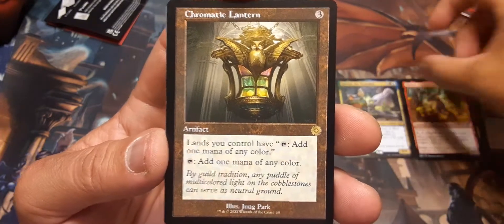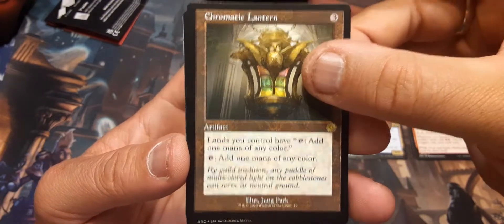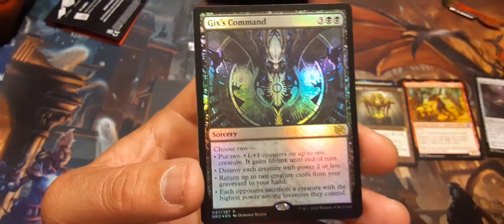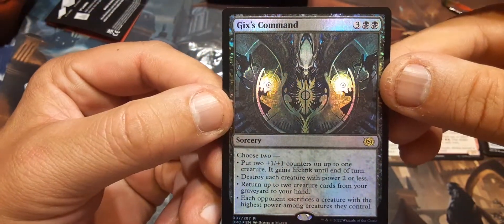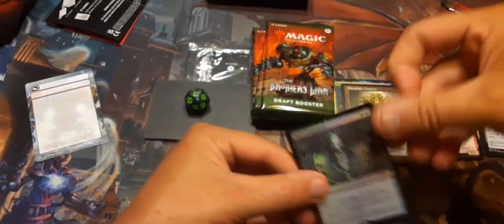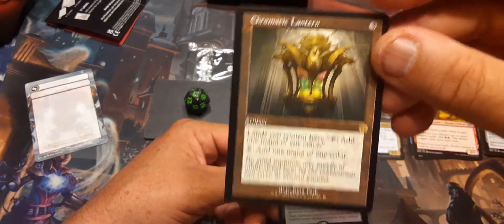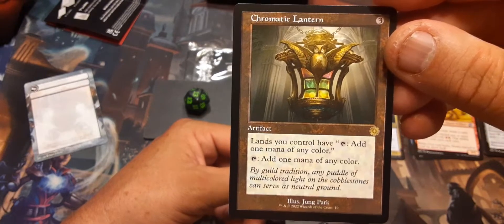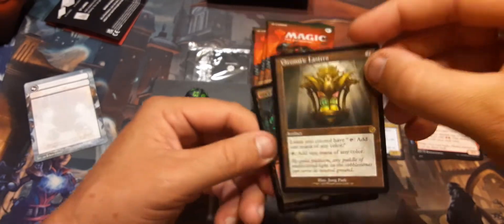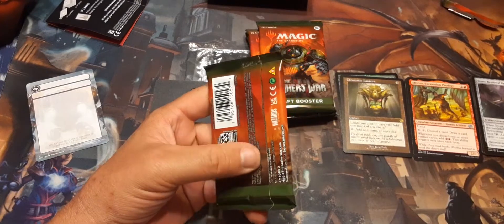Chromatic Lantern — I was just talking about this with a friend of mine. Chromatic Lantern in the retro frame — this one's good. And I got Gix's Command Foil — that's cool. Three and five: put two 1/1 counters on up to one creature with lifelink. I actually traded a Chromatic Lantern for three Holdens; it's a great mana fixer. I actually wanted it in a retro frame too.